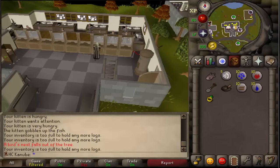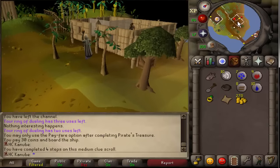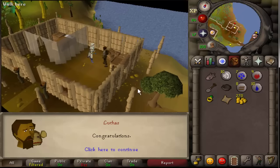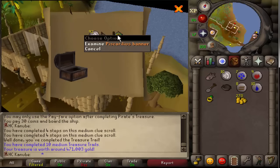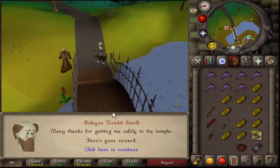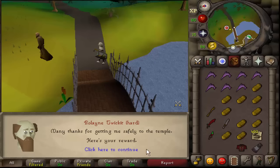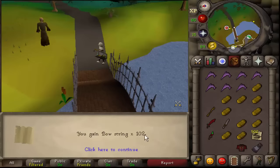Just got a medium clue scroll — about to do it right now. This is the fourth step. I ended up getting the lumberjack top from a zombie — a lumberjack zombie during the temple trekking minigame. That's the first time I've ever actually gotten a lumberjack piece. Just finished another one. This is the easiest way to get bowstrings too.